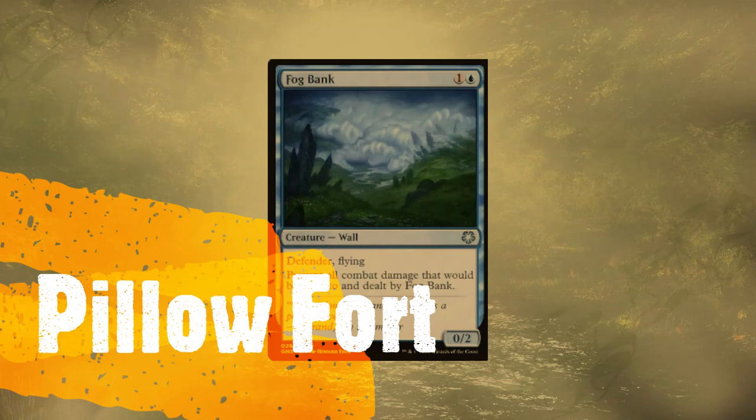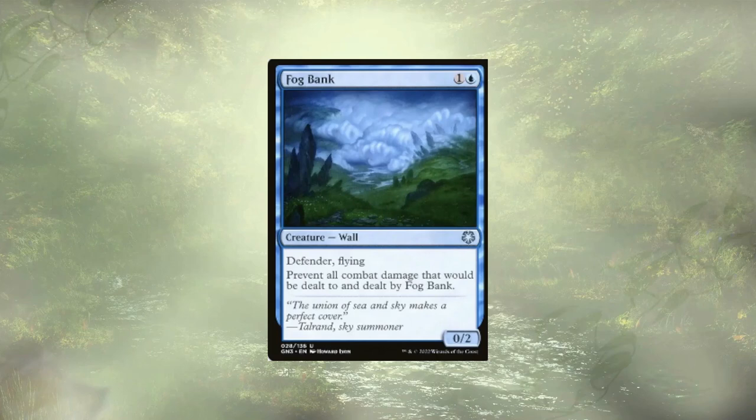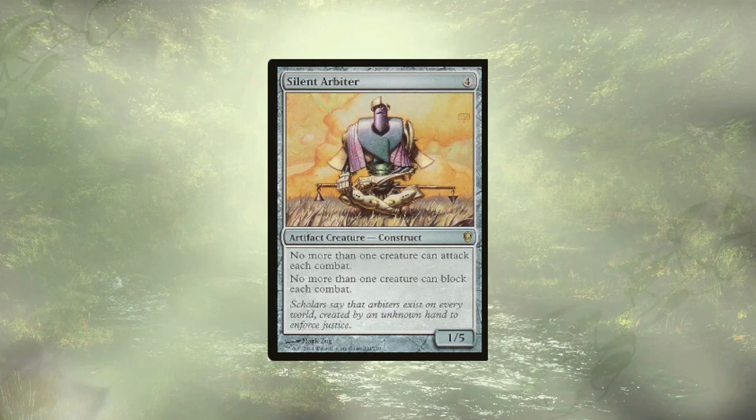We're a little low on creatures in this deck and we're milling everyone, so we probably won't last long if we don't protect ourselves. Fog Bank is a pillow fort creature that's going to prevent all combat damage dealt to and by it — a nice way to do that. Guard Gamazot is basically just Fog Bank but a little bigger and gets to hit back. Silent Arbiter is going to reduce combat down to one creature versus one creature, slowing our opponents down basically to a halt if they're running a creature-based combat strategy.